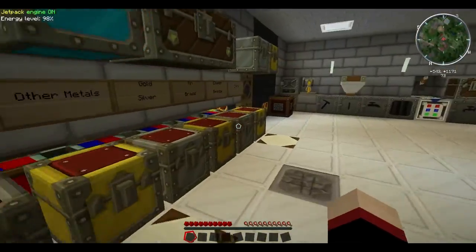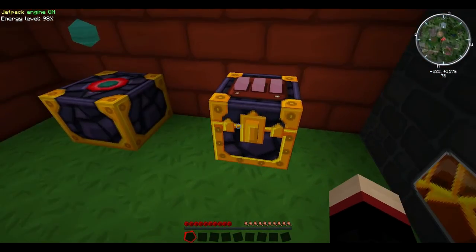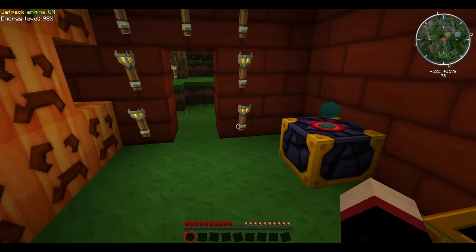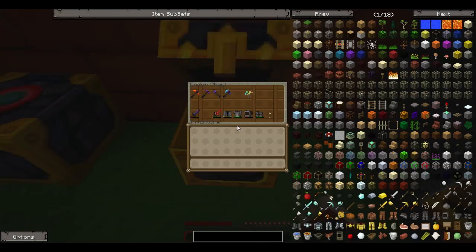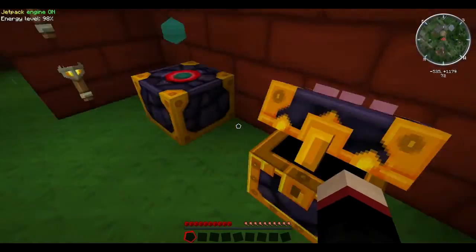I have lots of different ender chests around here but there is a reason to it. The first is this pink one — this was actually a little mailbox that I made for my wife. Her base is pretty far away, so she has a matching ender chest where, if she needed something or if I found something I didn't need, I'd throw it in there for her.